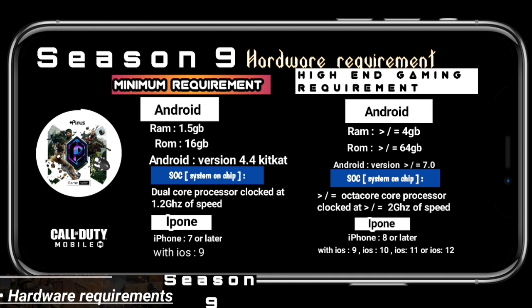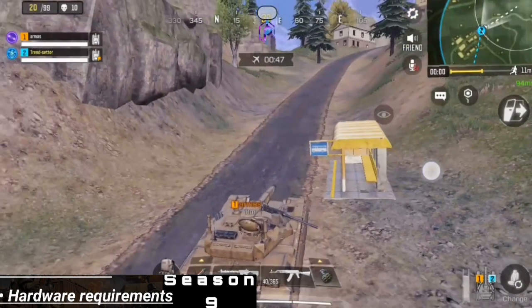The chip should be clocked at 2.2GHz with an octa-core processor. You should also be running at least Android Lollipop or Marshmallow, but it will be best if you have Android 7 and above.